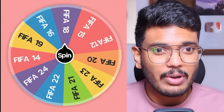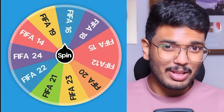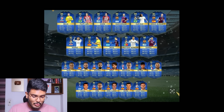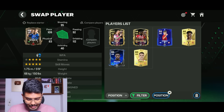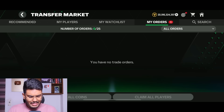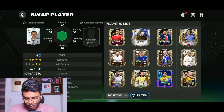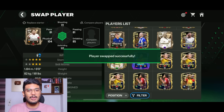The next spin gives us FIFA 16. The FIFA 16 La Liga TOTS features Oblak, Mascherano, Sergio Busquets, Luka Modric, Messi, Ronaldo, and Suarez. I'm going to fill the left wing position with Neymar — he's in this TOTS — so welcome to the team, Neymar! The purchase of Sergio Ramos is also done, so he's placed in the center back position.